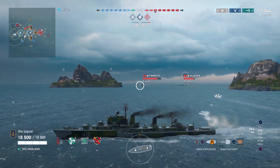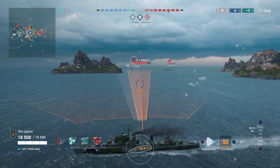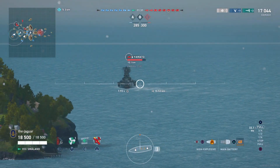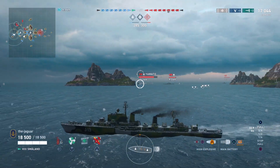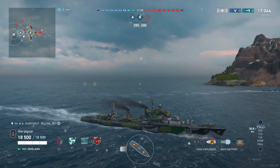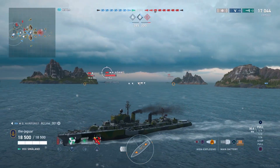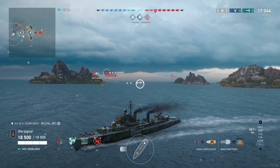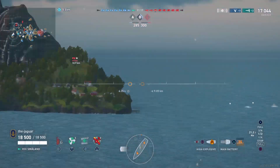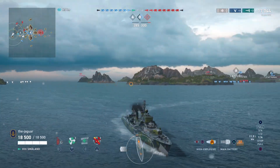I went with a narrow spread and a wide spread on the Alaska. A lot of times I like to do that on destroyers or quick-moving cruisers to try to spread out the torpedo coverage a little bit. I am turning away because as soon as the Alaska sees those torpedoes, I figure he's going to fire his radar — that is generally how you get found out most times in a destroyer from an Alaska.